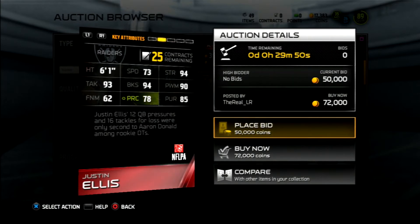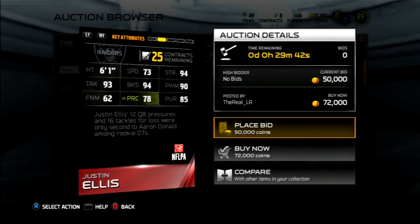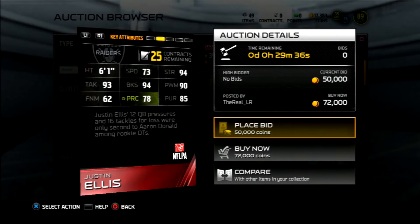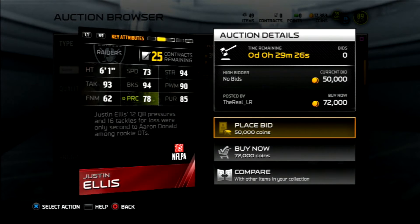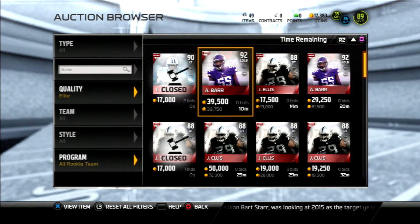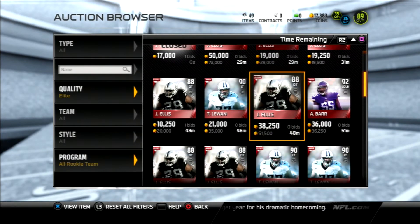Let's go ahead and look at this. 88 overall defensive tackle: 73 speed, 94 strength, 93 tackle, 94 block shed, 90 power move, 62 finesse, 85 pursuit, and 78 play rec. This card is okay — pretty good in the sense of block shed, power move, and tackle, but the play rec is kind of low for a defensive tackle. If you're used to the Vince Wilfork types out there, they just have a crazy play rec. Is it worth over 20k? I wouldn't buy it if it was over 20k. But for like 19k like it's going for now, honestly, I think that's a good buy.